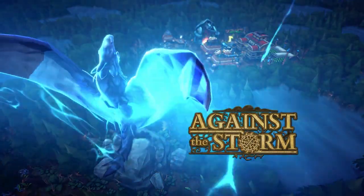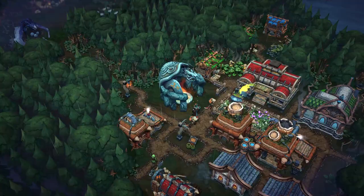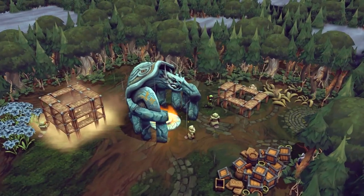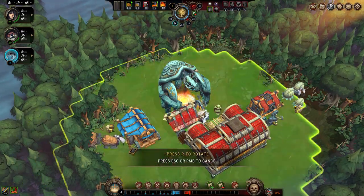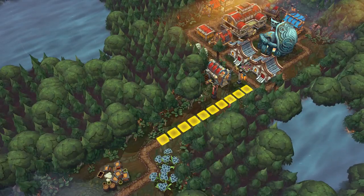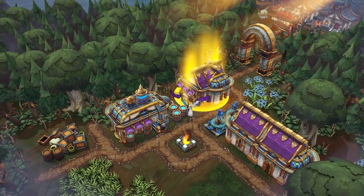This is Against the Storm, a roguelite city builder where every settlement presents you with different challenges. Things start out pretty familiar — a blank canvas you need to turn into a thriving economy. Send your villagers out to gather resources, set up basic logistics, and construct buildings that will form complex supply chains.